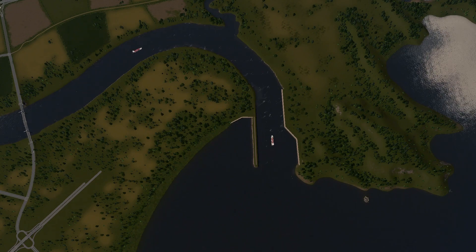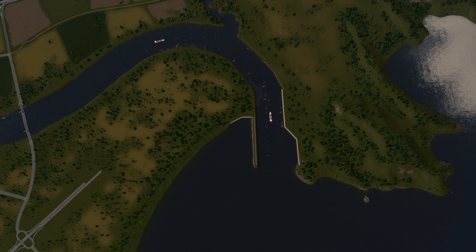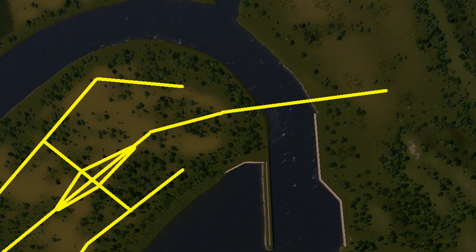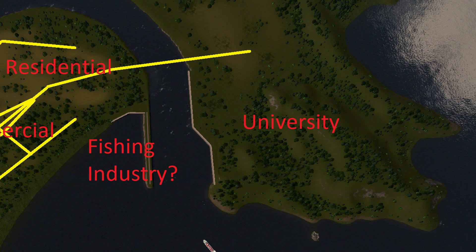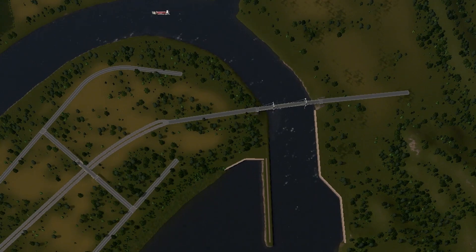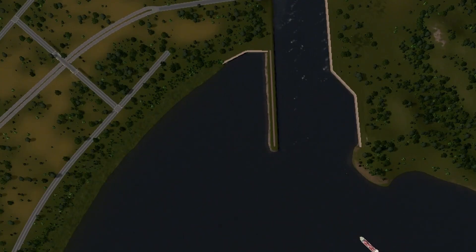This area is a little challenging to plan out, as there is only one area where we can enter. The top of the image is the city border, so I can't connect to the highway from here. One of my limited options to minimize bridge crossings over the major waterway is to have one way in and one way out. This may cause traffic issues, especially since I'm placing the university over in this area. I haven't decided yet if I want the stadiums over here as well, but that will definitely cause traffic issues with only one entrance and exit. I'm thinking of having the fishing industry over here in this area as well.